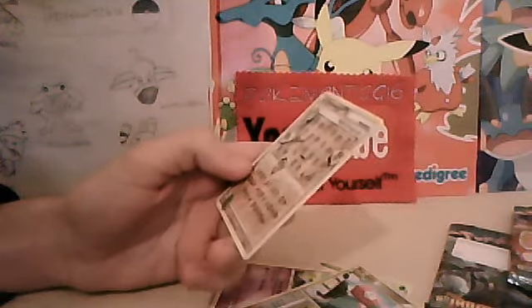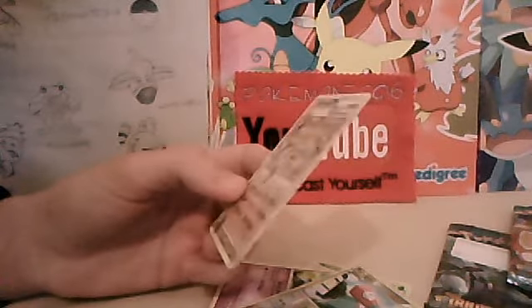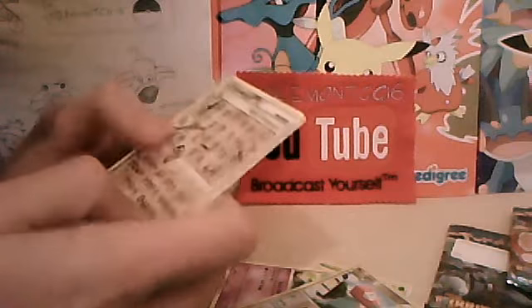I've never, ever pulled an Ampharos Prime before — out of HeartGold SoulSilver, Unleashed and Undaunted, I've never, ever pulled an Ampharos Prime before. That is just awesome. I know what people mean about the texture on the cards — it's just different compared to the normal cards. I don't even know — I've traded for one before, but never pulled one.